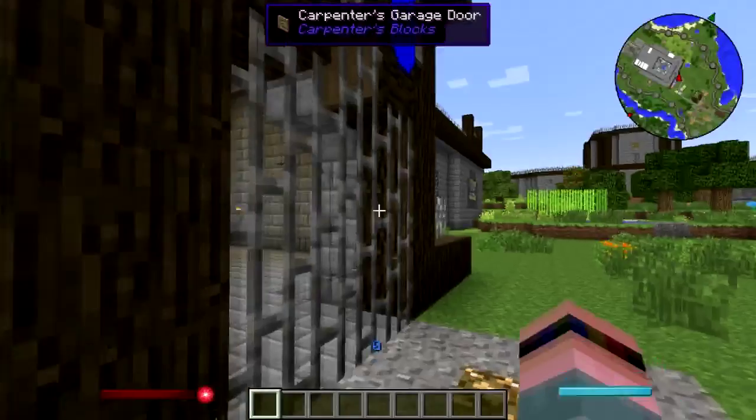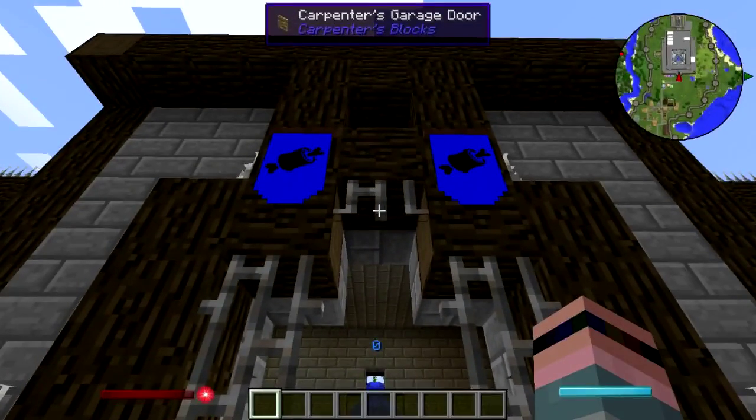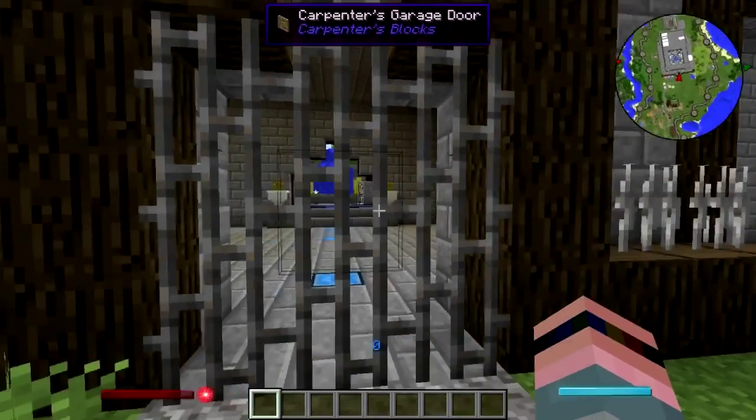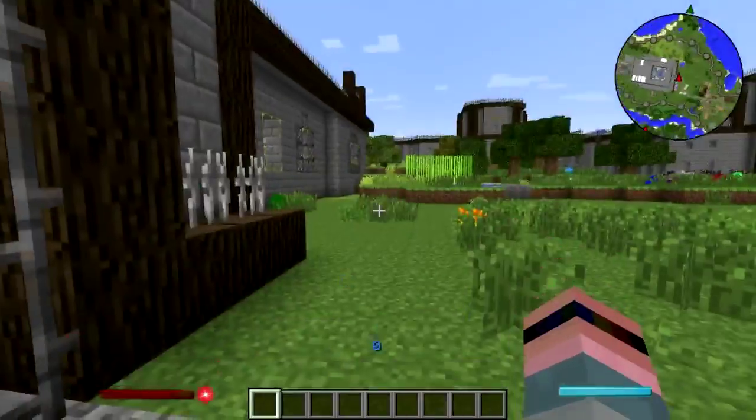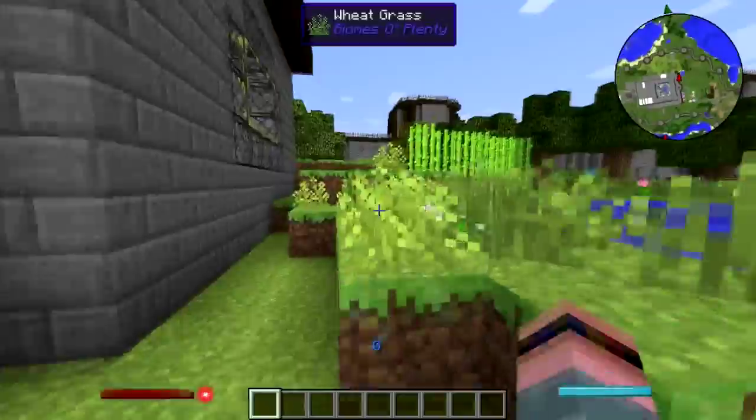I redid the gate on the castle — I used the carpenter garage doors, which we did a couple weeks ago. I didn't know these were a thing. That makes a much better castle gate. But first we're not going to go in the castle just yet — we're going to go to the hovel.